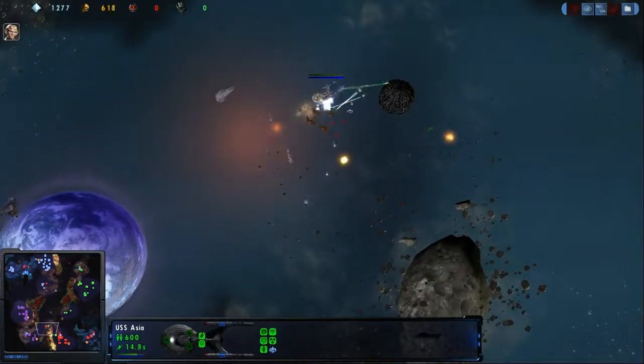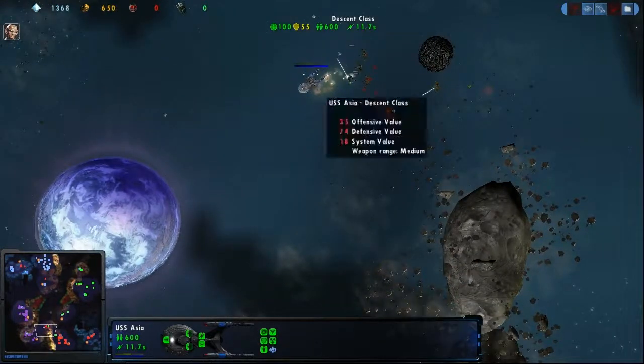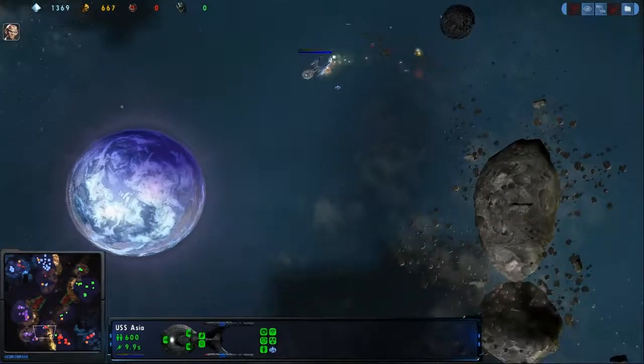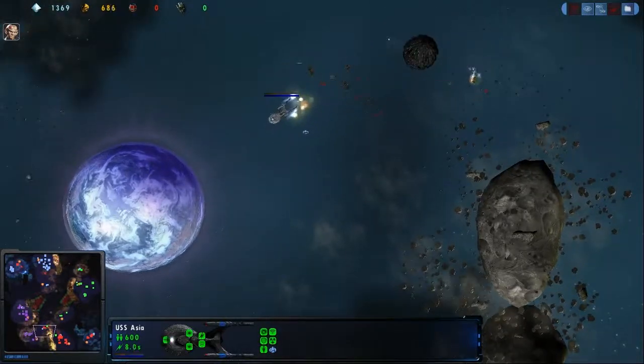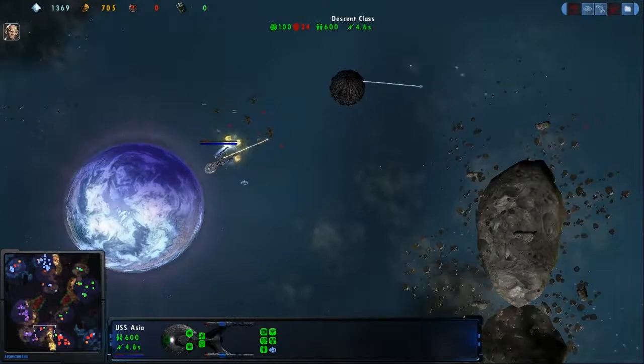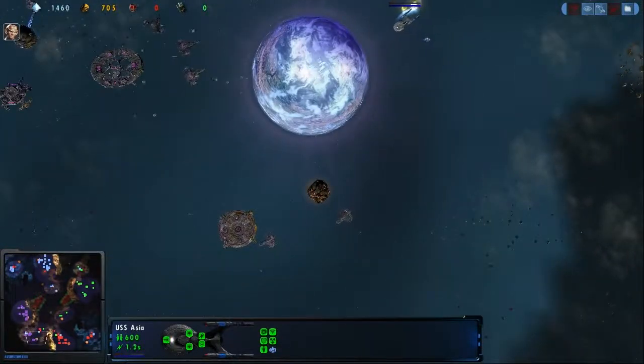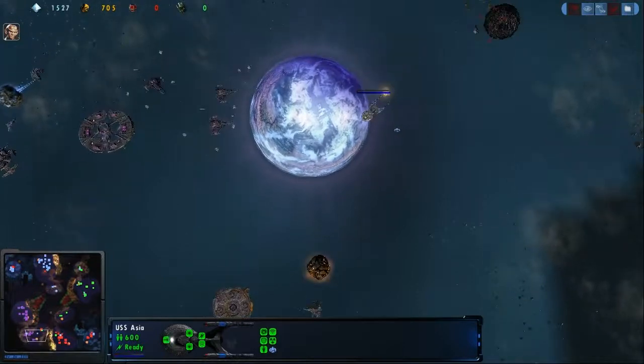Lupus's descent from before is going to take quite a bit of damage and needs to get out of there, otherwise he's going to lose it. We've got cavorts here just pouring on the damage onto this descent class, but the descent class is going to get to the yard — I believe he is going to be able to repair, especially with the battlecruisers coming in to support him.